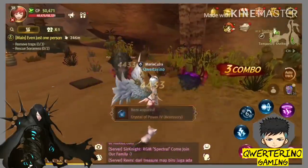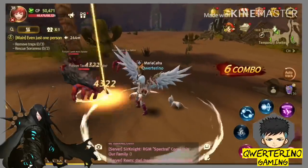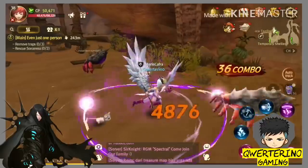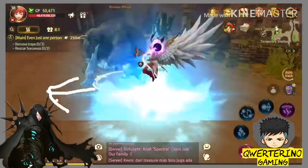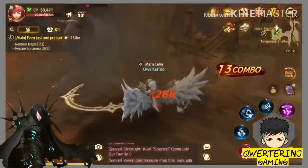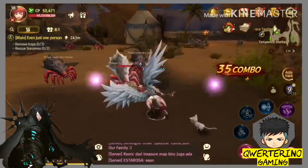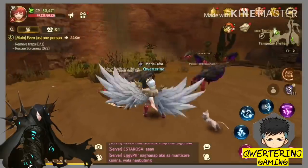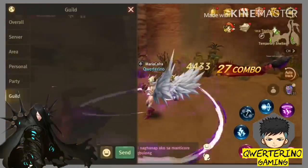Para sa gold coins — kung naghahanap kayo ng tips kung paano magkaroon ng gold, meron naman. Pag nag-appear yun sa screen ninyo — yung nasa baba ng quest area — i-click ninyo yun at tapusin yung quest. Saglit lang siya at magkakaroon kayo ng 10 to 20 gold. Yun lang yung nadagdag. Syempre yung sailing — suggest ko yung level 24 treasure map dun. 50k extra income na din yun.